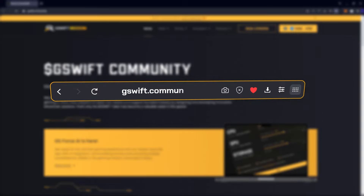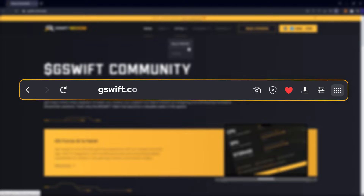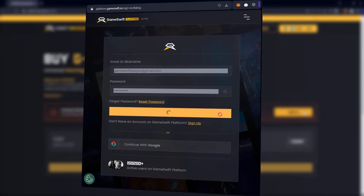In order to buy G-Bucks, go to the GameSwift Community web page where you can find the Buy G-Bucks button, or go there directly by typing the G-Bucks dedicated page. Then sign in with your GameSwift account and you're ready to buy.